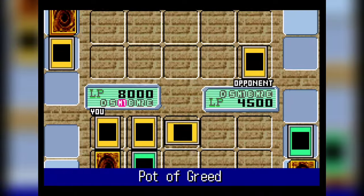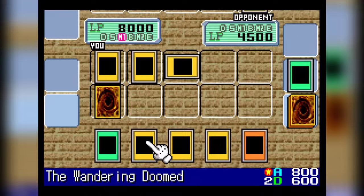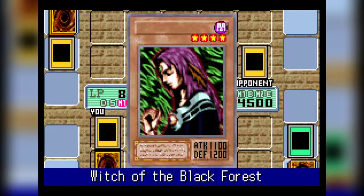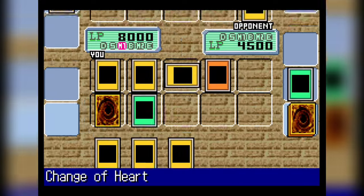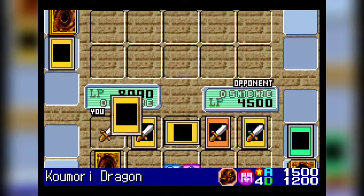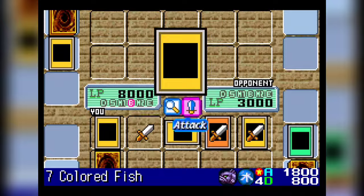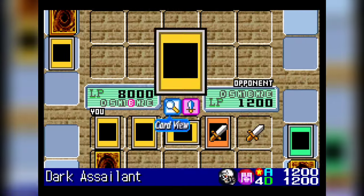Pot of Greed — we'll go ahead and activate that because we have some pretty weak monsters in hand. Still not fantastic. We're actually going to go ahead with the Witch of the Black Forest in attack position. We might be able to close out the game right here. I think I've got that added up correctly. Komori Dragon and the Seven Colored Fish — yeah, I think we do. And then the cheeky move — we'll destroy him with his own dark assailant. How about that?